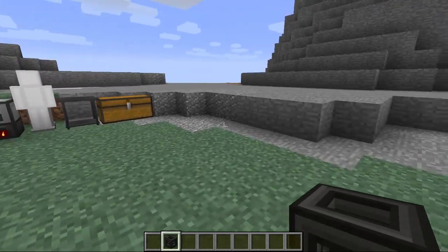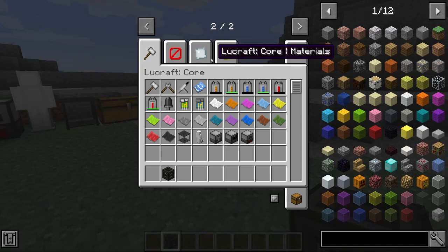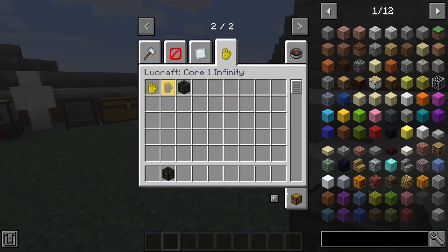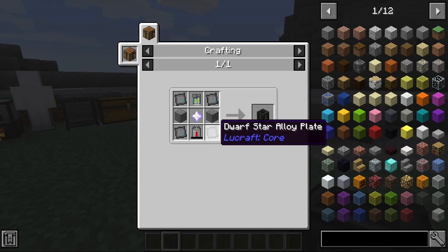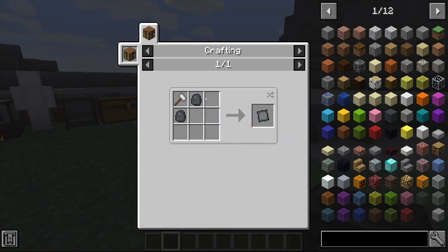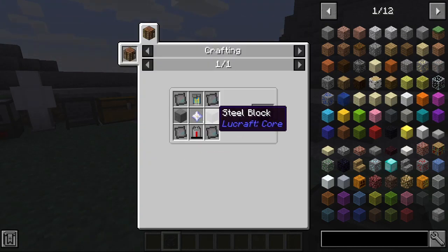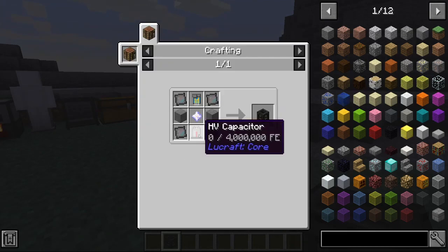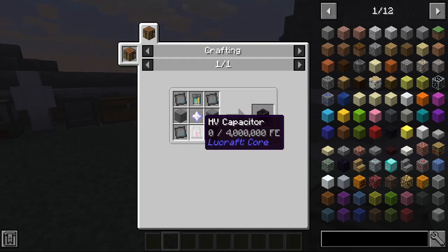I got the infinity generator, which is in this tab. To craft the infinity generator, you need dwarf star alloy from the meteor structure, dwarf star alloy plates, an advanced circuit, two steel blocks, one nether star, and one HV capacitor. That's four dwarf star alloy, one advanced circuit, two steel blocks, one nether star, and one HV capacitor.